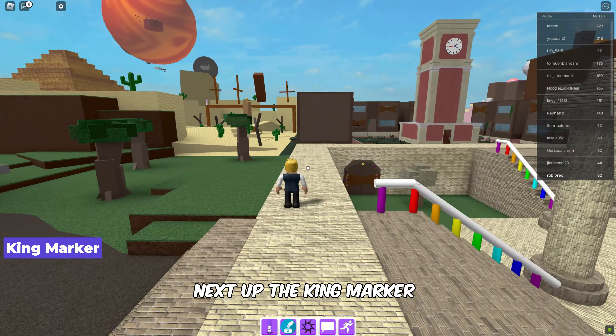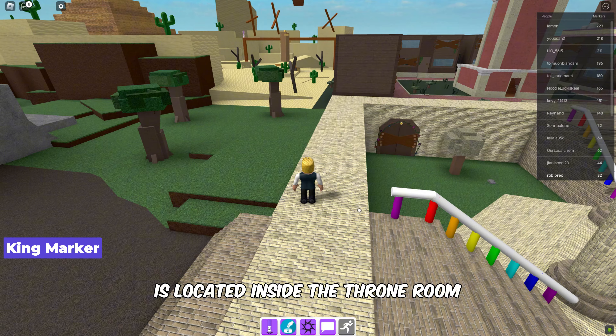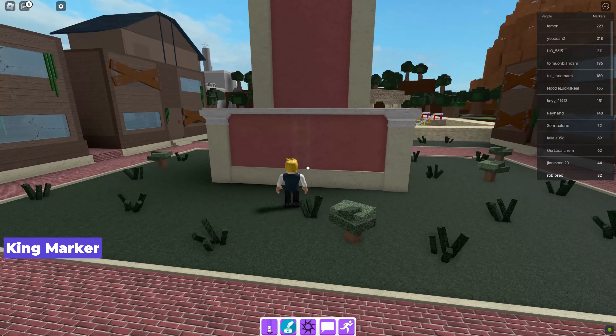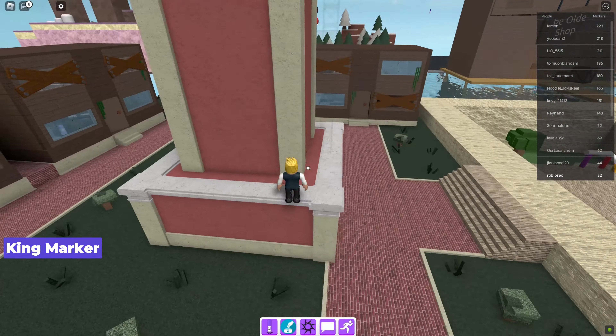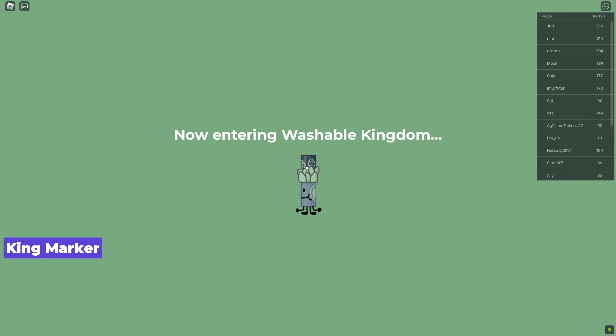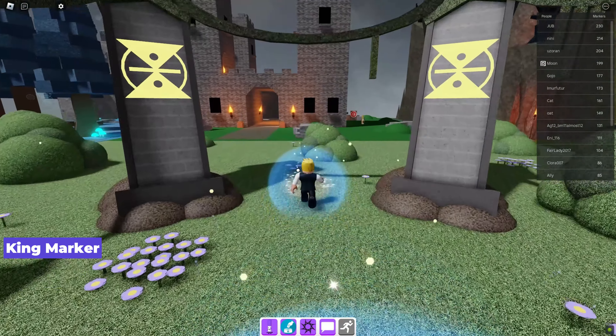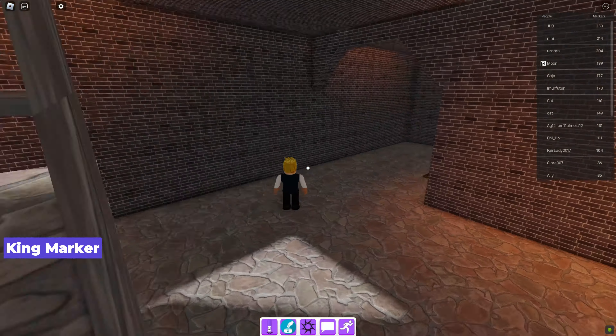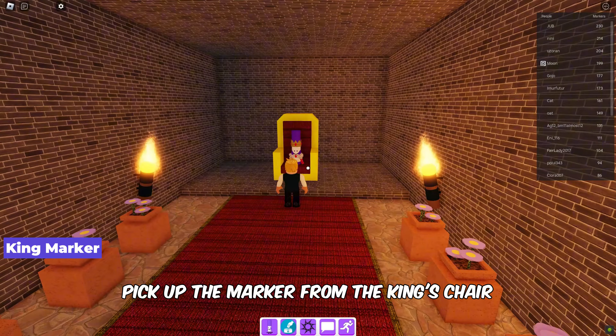Next up, the king marker is located inside the throne room. Follow my lead to get there and pick up the marker from the king's chair.